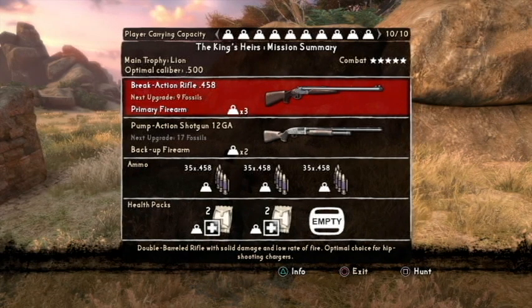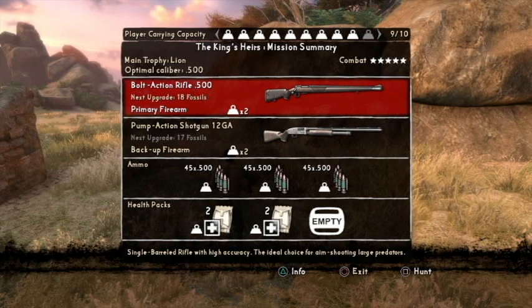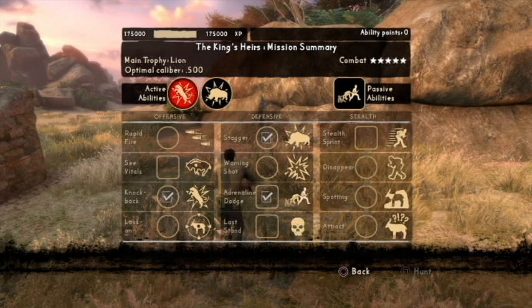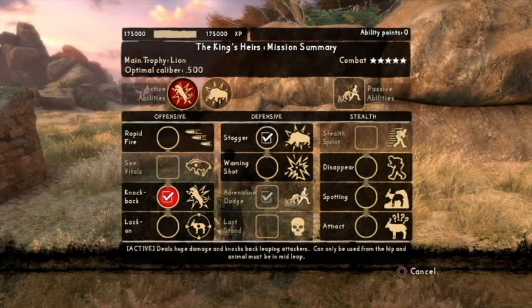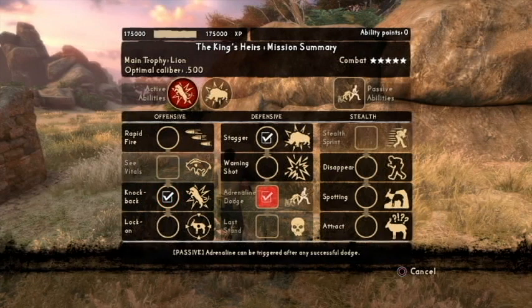It's called 'The King's Heirs.' It is the only mission that you can effectively do this on, which is also why I consider this one to be a missable trophy. Because if you have not acquired this one by the time you have done this mission and you already did it, you cannot replay them — you have to start all over again. My setup: I like to have knockback on because that's the easiest way to do it — it knocks back leaping attackers. Adrenaline dodge helps for the female lions, or lionesses, just in case. And I just have stagger on here; you don't necessarily need it.